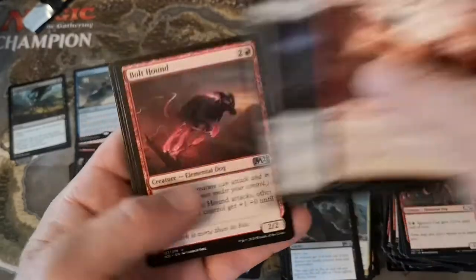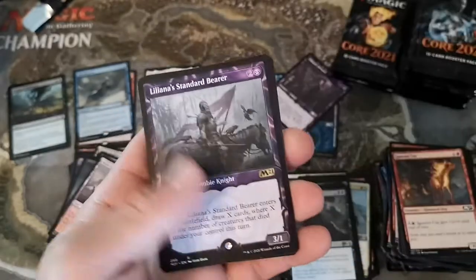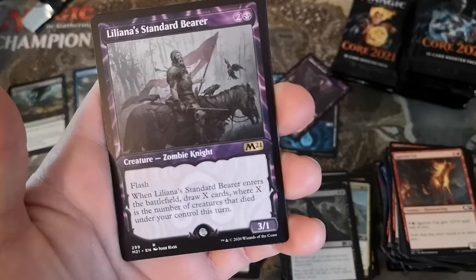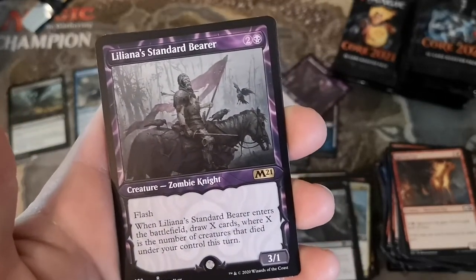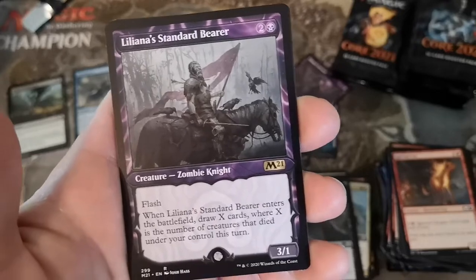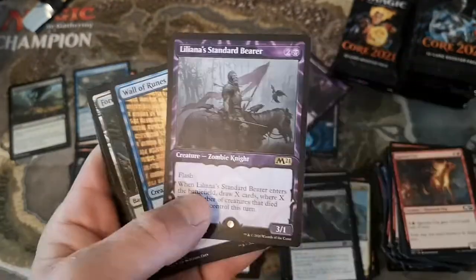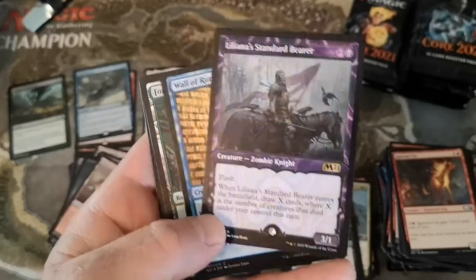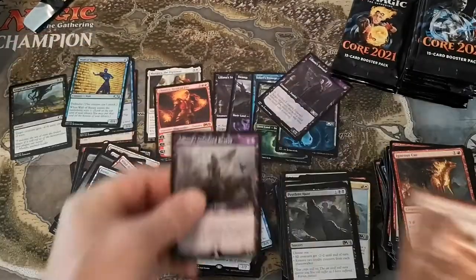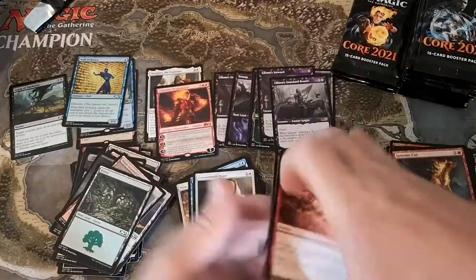It's a showcase Liliana's Standard Bearer - the flag bearer. When it enters the battlefield, draw X where X is the number of creatures that died under your control this turn. Just wipe the board and play it - maybe on a Rakdos sack deck with Mayhem Devils and the cauldrons, or maybe build a token variant. We'll put that up with the other showcases.